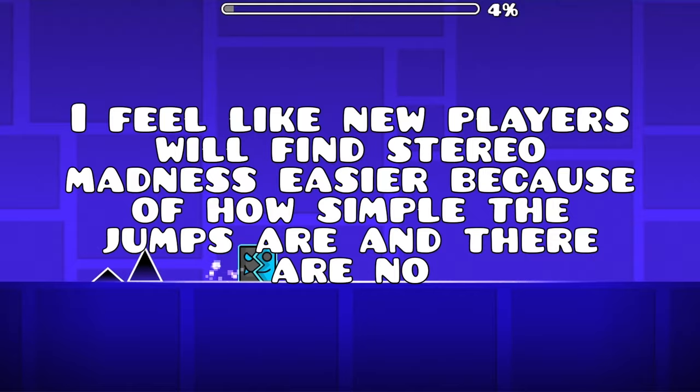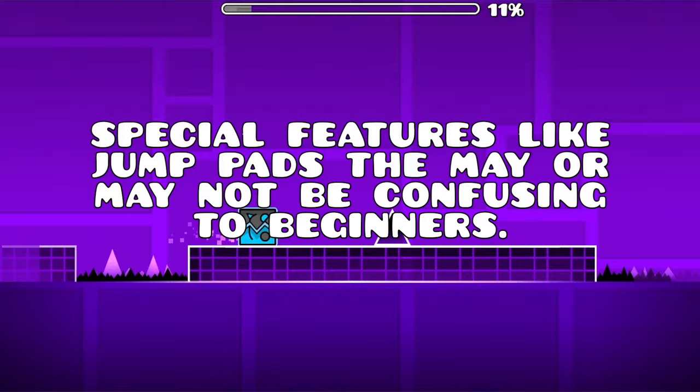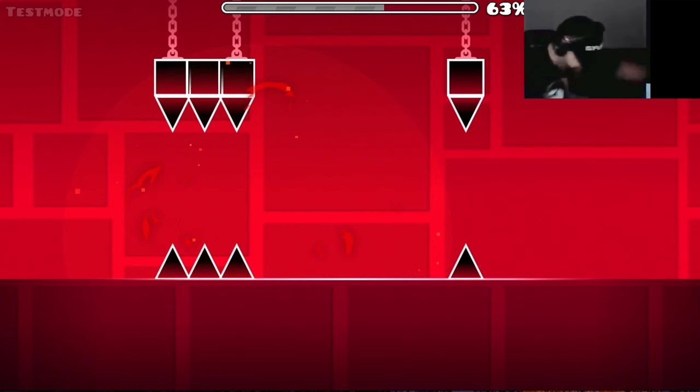The easiest level is up for debate in the community — it is either the first level, Stereo Madness, or the second level, Back on Track. In my opinion, Stereo Madness is easier than Back on Track. I feel like new players will find Stereo Madness easier because of how simple the jumps are and there are no special features like jump pads that may be confusing to beginners. The triple spikes, though, almost make up for it.